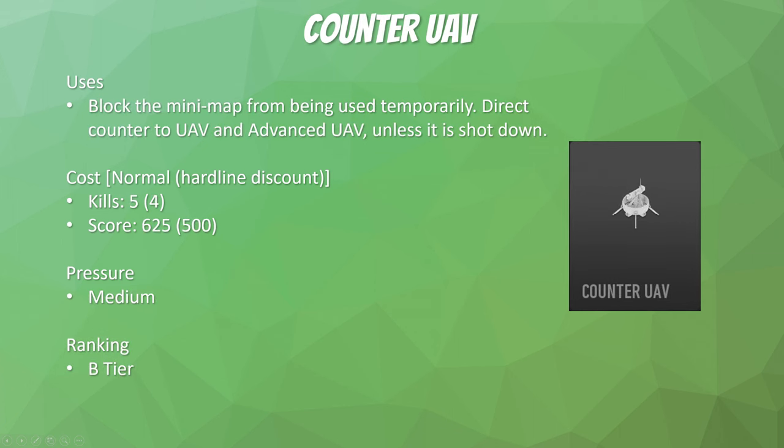Next we have the Counter UAV, which is the direct counter to Advanced UAVs and enemy UAVs. It blocks the enemy minimap so they cannot see where their teammates are positioned, and they'll have to communicate or shoot it down if they want to know what's happening on the map. It's a powerful killstreak, but it's so easy to destroy in this game and it almost always spawns in the center of the map. I don't really think it's that good, but it is better on indoor maps. Overall pressure: medium.